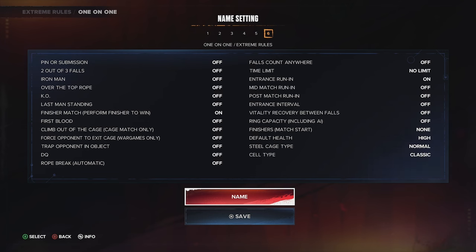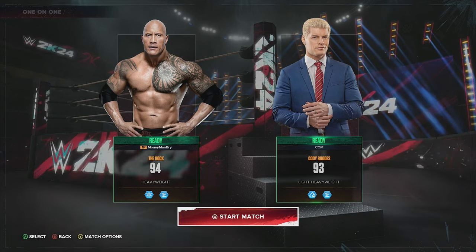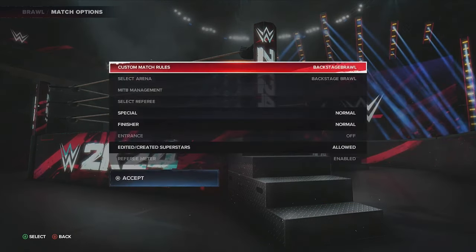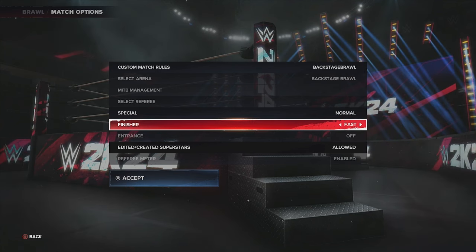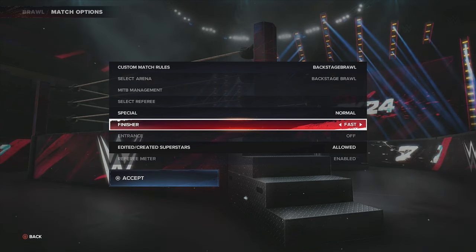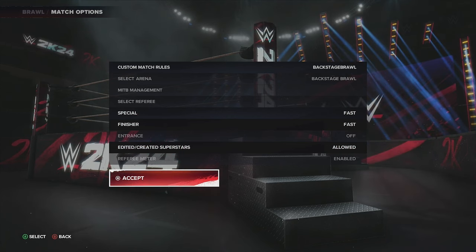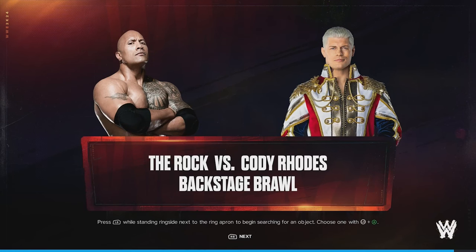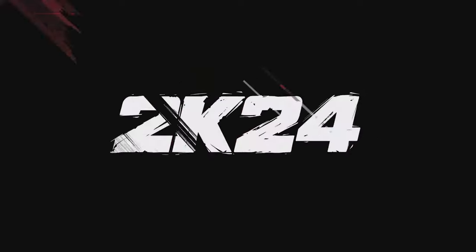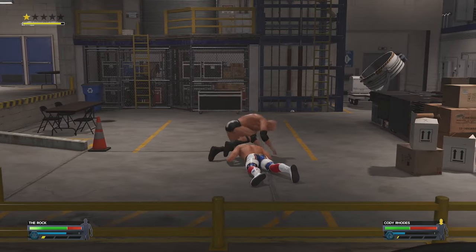Let's check out what these matches look like in the game. I'm going to use Hollywood Rock versus Cody Rhodes here. One thing you always want to do is put your finisher on fast, and your special on fast as well, because you want these done as fast as possible — it's basically just like a cutscene in the back.